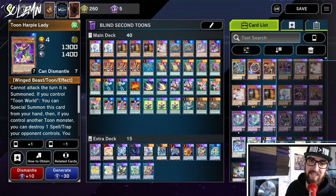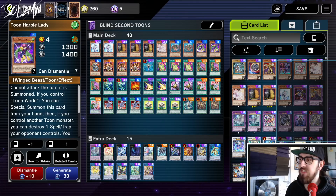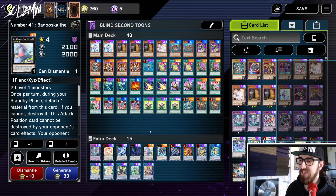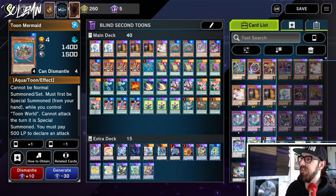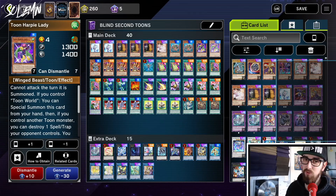Then we have two Toon Harpy Lady. The reason we play this is it's a level four that you can special summon. Having four monsters that are level four and special summonable means we can make rank fours pretty easily — like Abyss Dweller, which auto-wins certain matchups, and Bagooska, which is a negate. Beyond that, we can also make Duggerus. Being able to make rank fours is really good, and it also means we can make Zeus. If they have an unbreakable board, we can break it with these Toons, funnily enough.